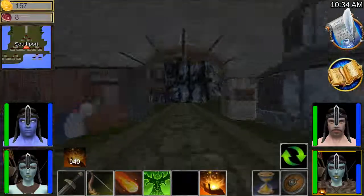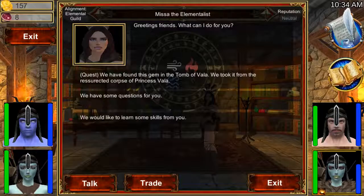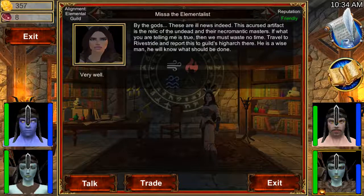Vala would probably have been a lot easier if we had this damage before. Next we are going to go to the elemental guild — we found the gem in the tomb of Vala, and we are going to solve the quest. She will thank us for it and we are going to get a reward. So now we have to look for the hierarch in River Stride — we completed this quest.